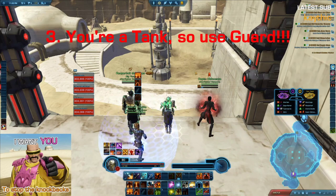Even more basic than that — you're a tank, so please make sure that you use your guard ability even before the round starts. You can see here it's applied to our healer, which is a very good baseline. I still see tanks in war zones, even arenas, that are not using guard at all. If you're not doing that, then what are you doing?